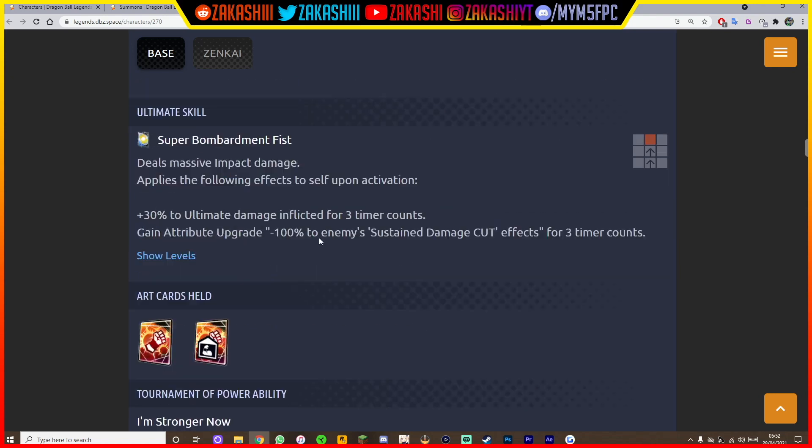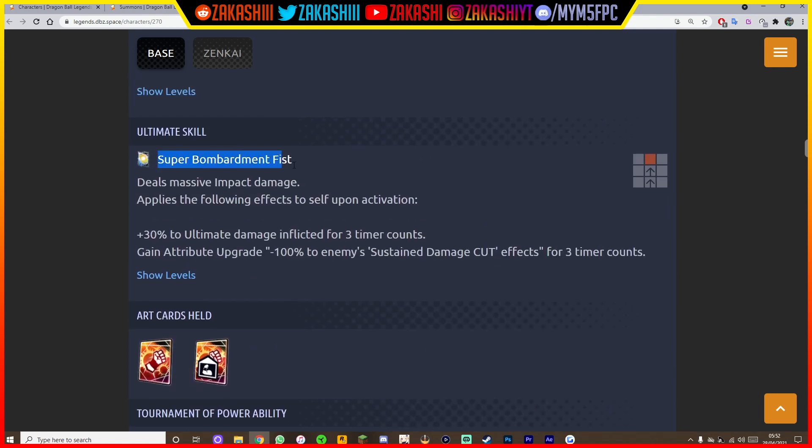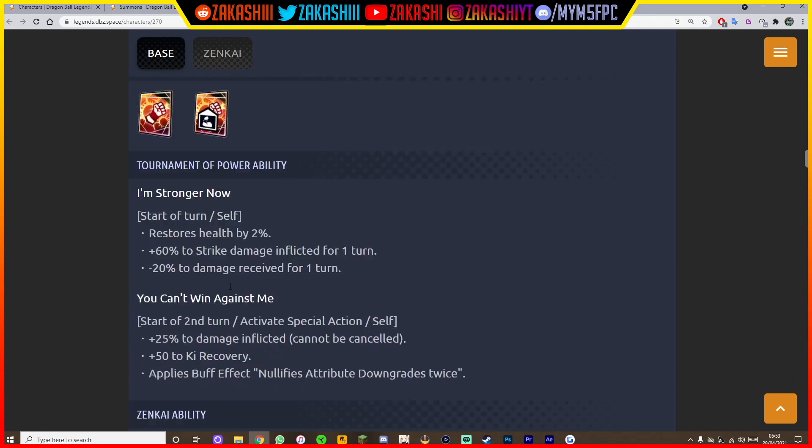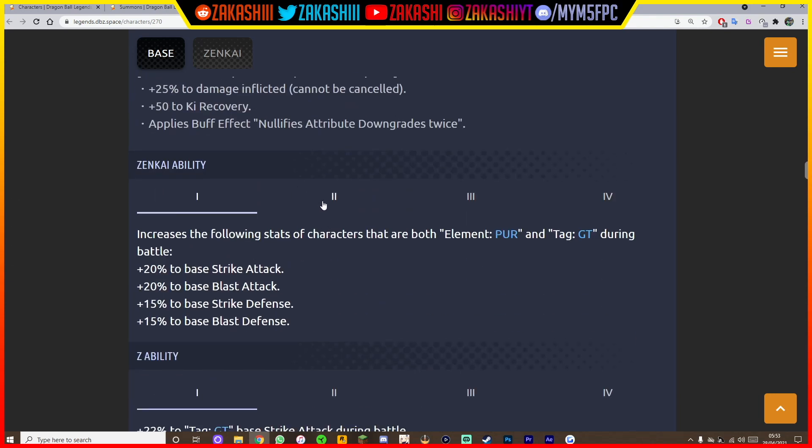The green card gives plus 20% to damage inflicted, increases draw speed — which is beautiful — and nullifies attribute downgrades and abnormal conditions. His ultimate arts, 'Super Bombardment Fist,' is also Times 10. It deals massive impact damage, applies plus 30% to ultimate damage inflicted for 3 time counts upon activation, and grants an attribute upgrade of minus 100% sustained damage cut — so you just do more damage when you activate. Occasionally on a strike cast he'll also get a buff that works for the whole team.